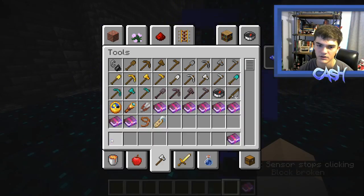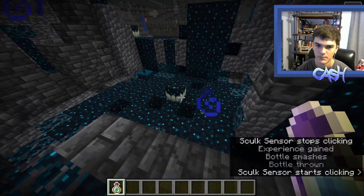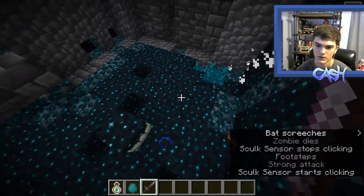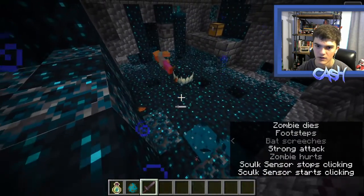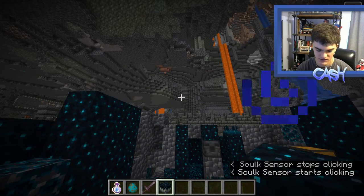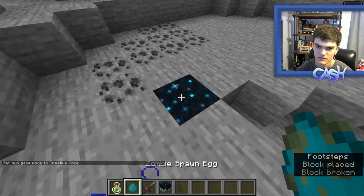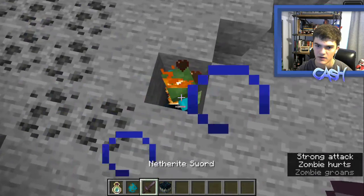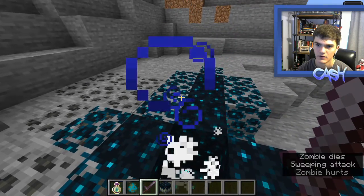I'm pretty sure the way that it works is if we get some bottle of enchanting... Let's test this out. I'm going to kill this mob. It consumes the XP and I think it spreads or something. Let's test it out above ground. Let's just say we have our Skulk Catalyst there, we place our zombie down there — it spreads!